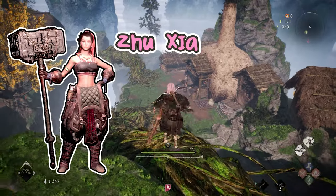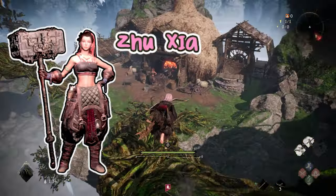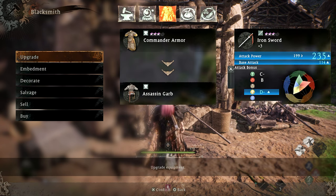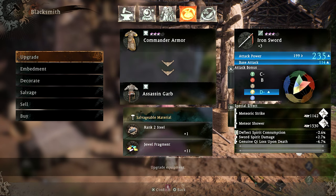Equipment and Smithing: Juxia can be found in the hidden village or at set areas during missions. If you're looking to upgrade, transmog, add special effects, or scrap gear into materials, then she's the girl to see.